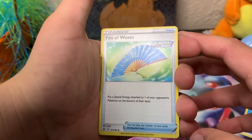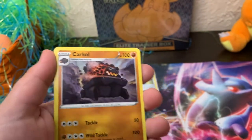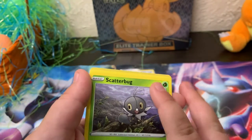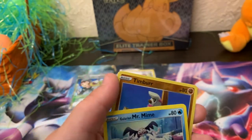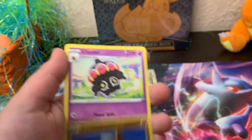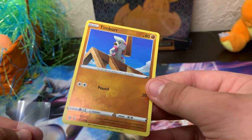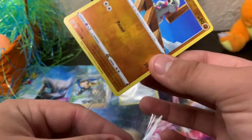We'll hand this over to Bear. We got a Fan of Waves, Pignite, Corphish, Zubat, Lickitung, Yamper, Scatterbug, Galarian Mr. Mime, a Timburrr reverse holo, and a Claydol non-holo. All Bear got was a Timburrr reverse holo — not really a shiny one, not sure — but we're going to put it in a penny sleeve anyway. We've got one more Battle Styles to open.